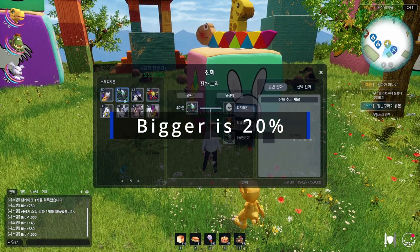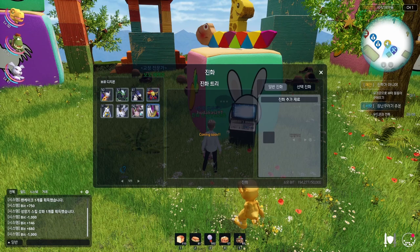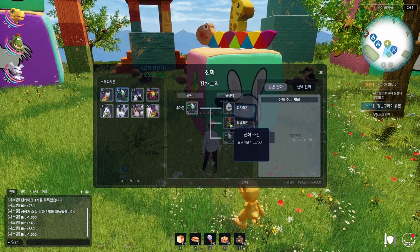Bakamon is your Digivolution NPC. You can go to him to Digivolve your Digimon and see what potential forms they can turn into. There's a 15% cost for Champion and 50% for Ultimate, with a percentage chance for each possible evolution.